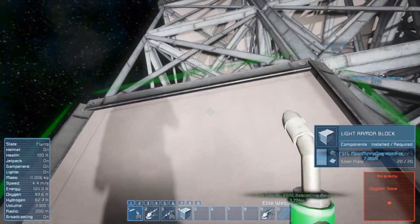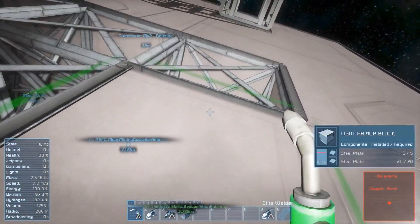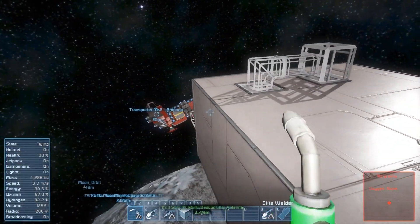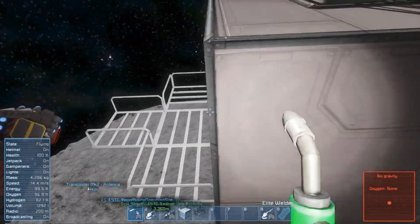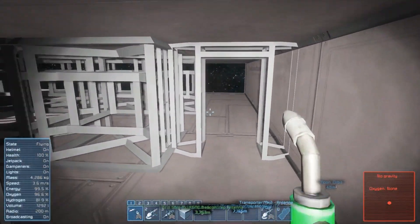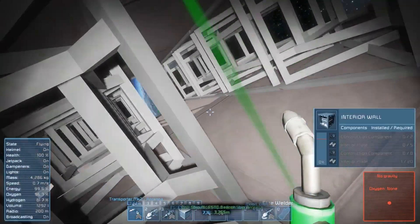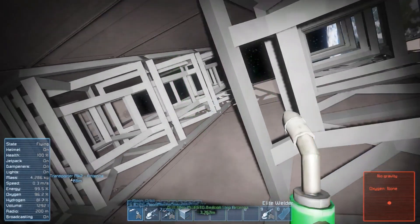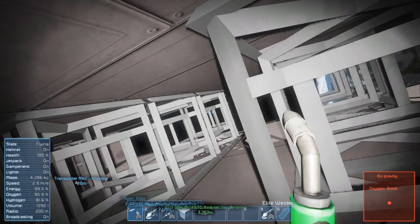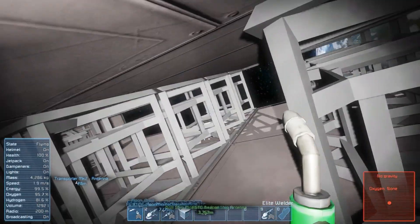I'm obviously gonna have to delete a few parts of the ceiling to actually go up or down, because I do plan to have my thing. So I enter here — to the left is the medical thing. Here's the stairs going up, for the oxygen room.